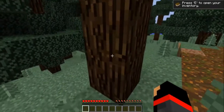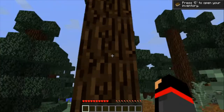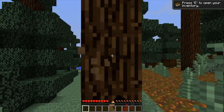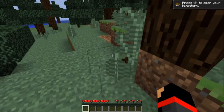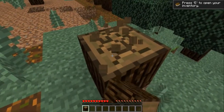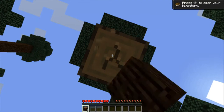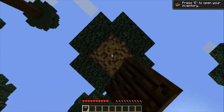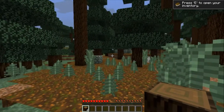We're on normal difficulty so we're going to lose hunger. To chop a tree, just punch it with left-click — just keep holding and you'll see the block break. Pick it up and that's how you mine. Easy, right? Just keep doing it. You can see the sun is moving — all the way over there it's going to turn night.